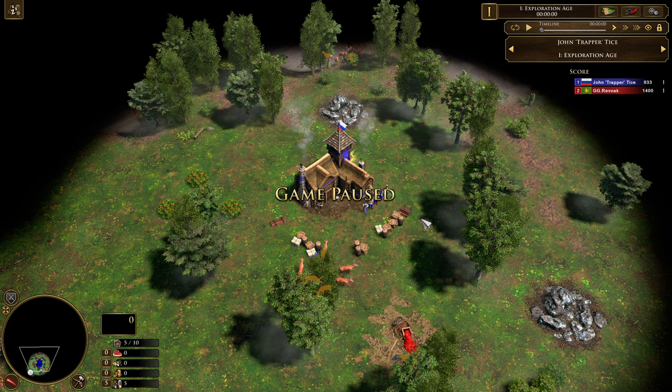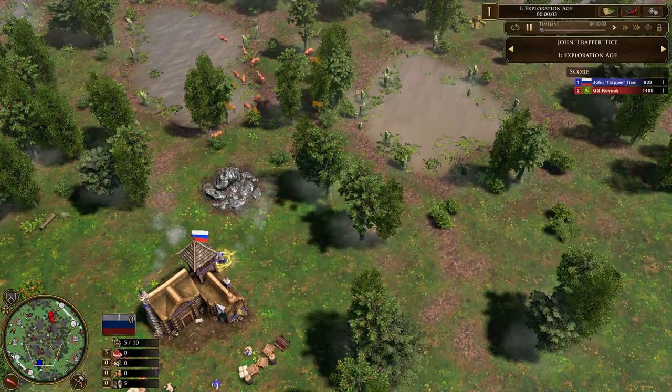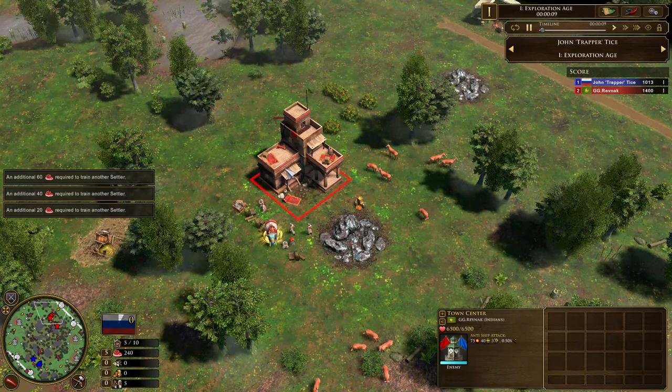Welcome to this caster game played by John vs. Revnek. Spawning at 6 o'clock, we have John playing as the Russians vs. Revnek playing as the Indians.